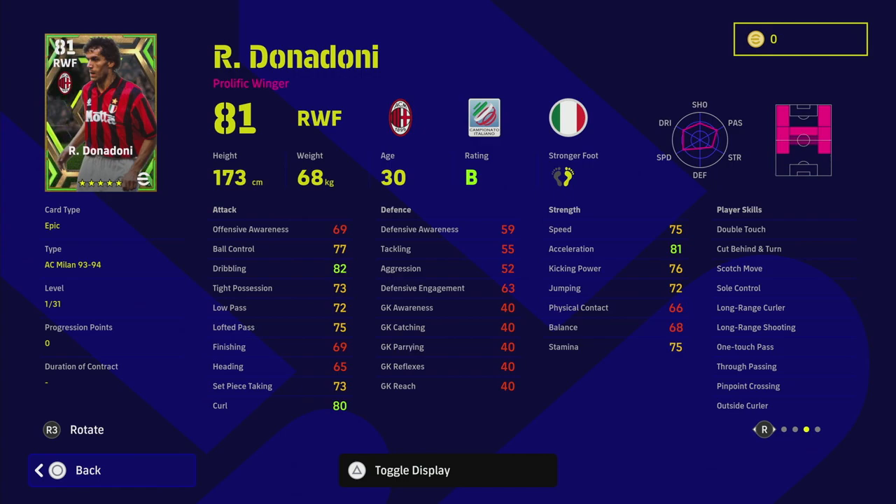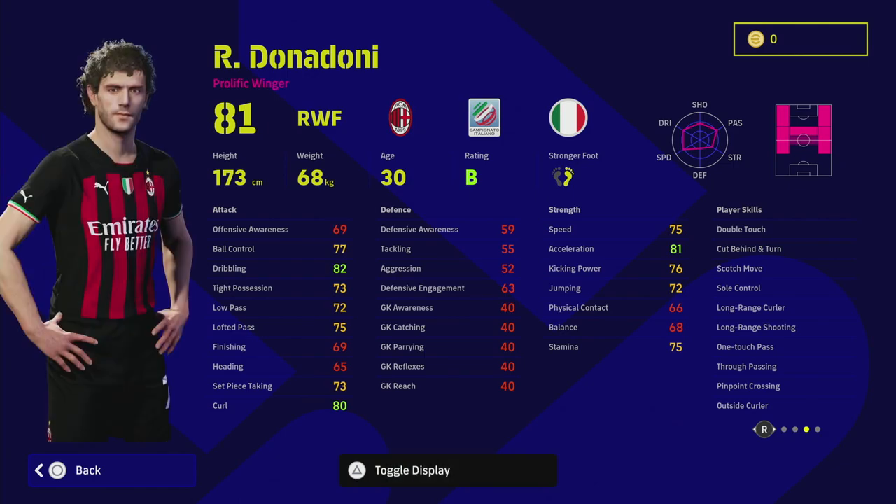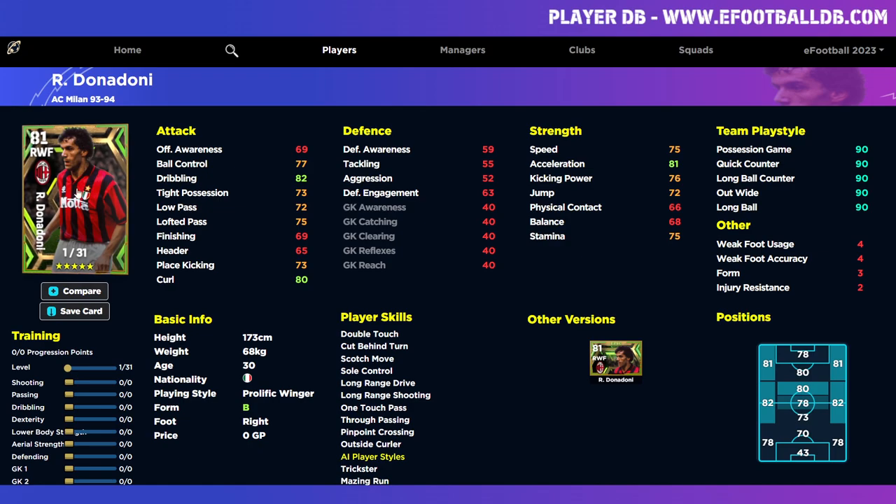We're going to train him up this way and show two alternatives — the outright winger build and the most recommended one — and then show a couple of alternative players as well. With 31 levels to train up, we're going to go over to eFootballDB and take a look at his main prolific winger outright winger card. With 31 levels, we're focusing on getting that holy trinity of stats.